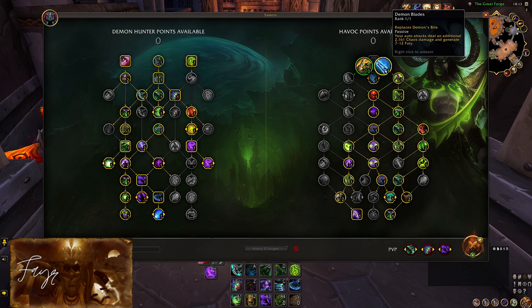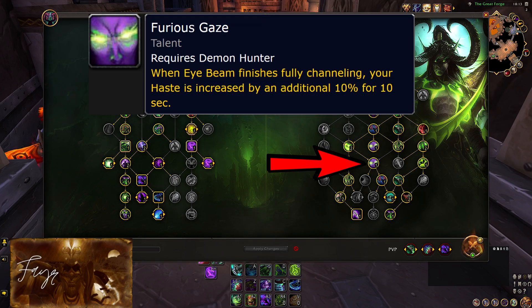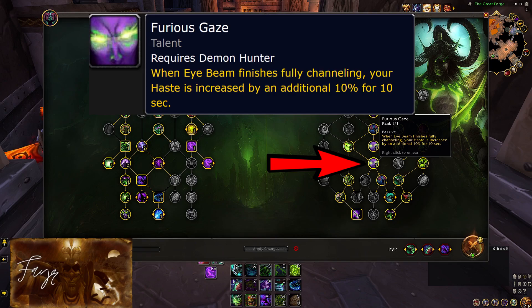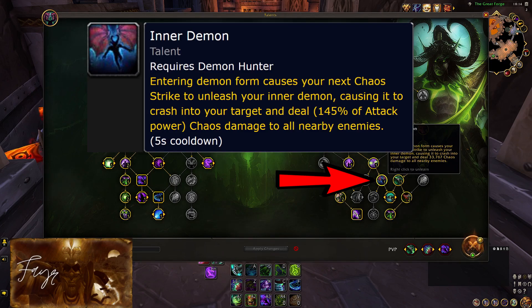So now you have 2 talent points that you can freely move around as you please. Let's take a look at all the viable options. You can get Furious Gaze for that extra 10% haste during your burst window, but keep in mind that you will only get this buff if your channel completely finishes, and then grabbing the recently buffed Inner Demon. I absolutely love this talent — it has such a fun and engaging animation, it truly is something I enjoy playing with. This is currently hitting for quite a good amount; I have seen 80k-plus critical strikes, which is pretty good.